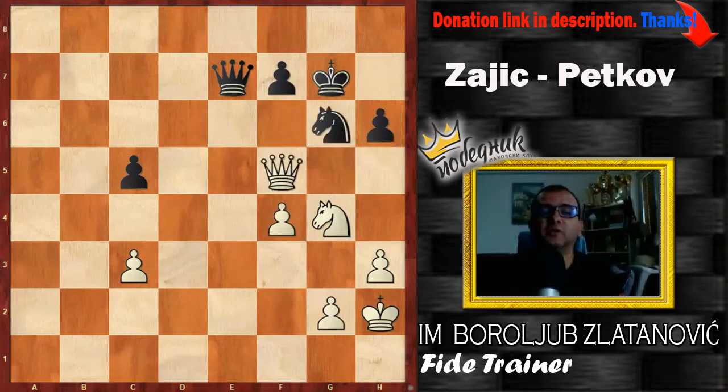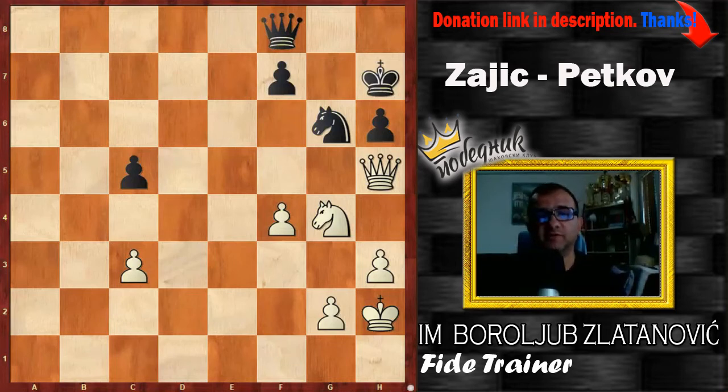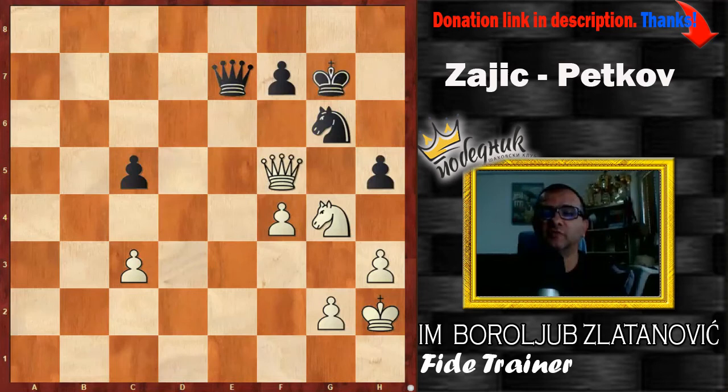However, here instead of h5, black could maybe play some waiting move like Kh7, Qh5 — let me show you this — where black still defends tenaciously, and white needs to show serious efforts to win the game. Maybe f5 in that position, maybe defending with waiting moves, but still it looks like black will be forced to collapse sooner or later. In the moment after h5 and Qh5, black just resigned.